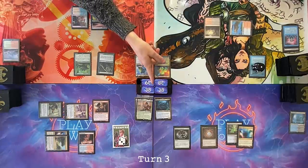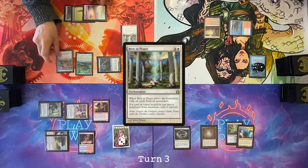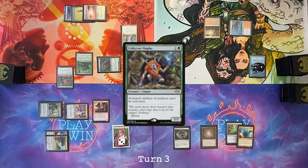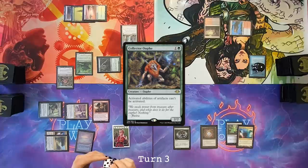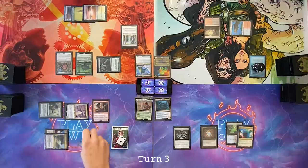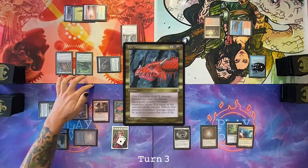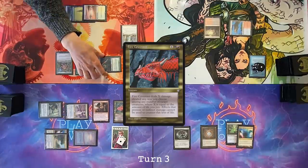Draw. Play a Temple Garden losing two life. Cast Rest in Peace. I draw — three Reserves are exiled. Cast a Collector Oof. I'm going to fetch in response — I'll get an Underground Sea, sacrifice two Treasures for a red and a black, then Collector Oof resolves. Move to untap. Before I will use that two and this for a Fire Covenant, paying one, two, three, four, five, six, seven, eight life. That's nasty.